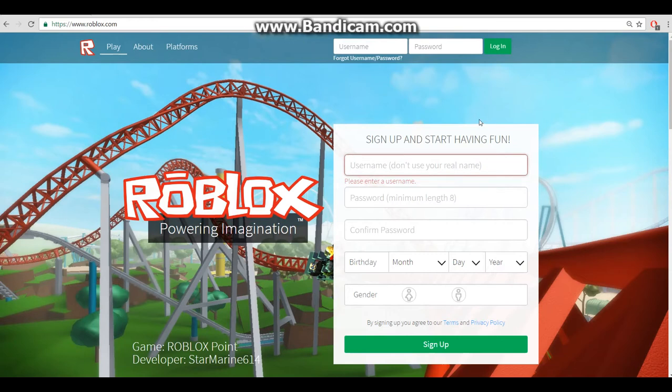Let's make an account. My username is going to be I_DOORR, and my password will just be DOORDOOR.